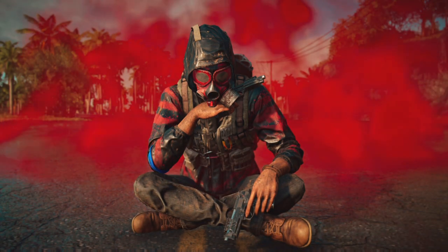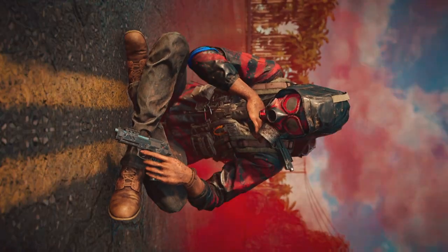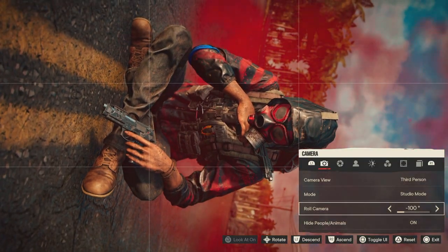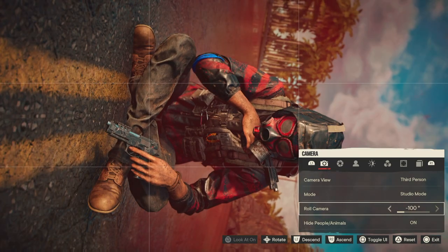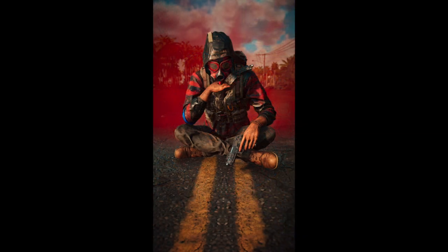However, I'm not done with this one yet, as I think it will look really cool as a phone wallpaper. That's really simple to achieve by just going to the roll camera tool, sliding it to 90 degrees and adjusting the camera a bit. Here's the final result.